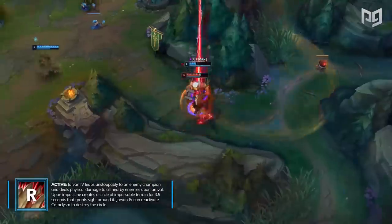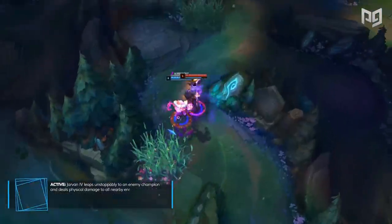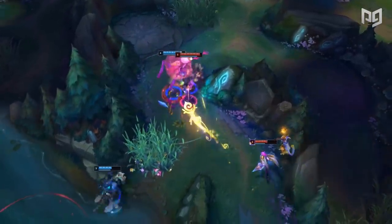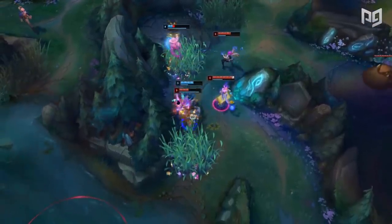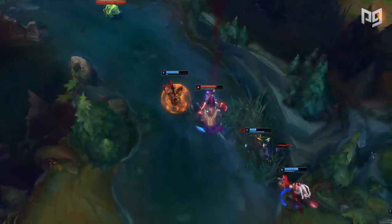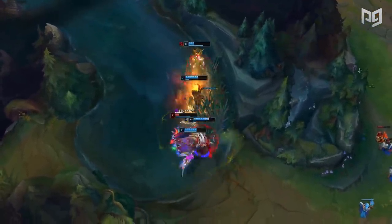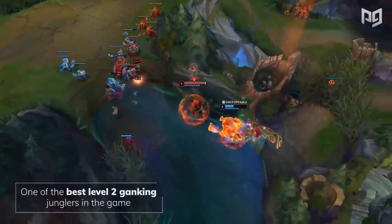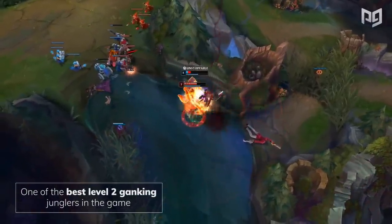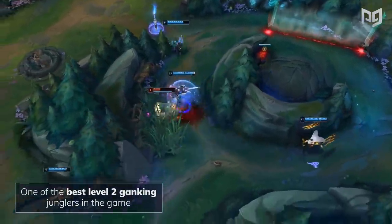Jarvan's greatest strengths are his excellent engage and the fact that he's pretty good at literally everything a jungler needs to do. While his ultimate does not provide hard crowd control, it's still a valuable engage tool because of the utility that it provides by boxing in his enemies. One common perception of Jarvan is that he doesn't have any weaknesses, which highly attributes to his solid win rate. More accurately, it's just that his weaknesses aren't really that exploitable. His EQ combo does lose versus a lot of other abilities, but this is both extremely situational and also able to be played around. Playing Jarvan allows you to practice your ganks, your pathing, and your engages. As one of the best level 2 gankers in the game, it's essential to learn how to split the map. You have to learn a lot about jungle pathing to play Jarvan to his full potential.